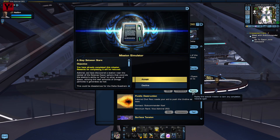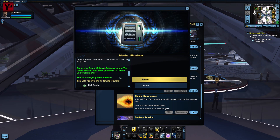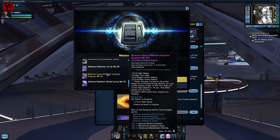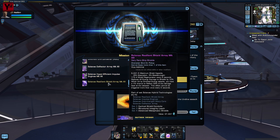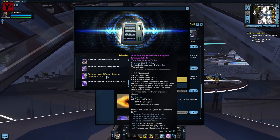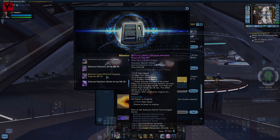For shields, impulse drive, and deflector we're going to the featured episode Step Between Stars, three times since you can only get one item on each run-through. The set is pretty solid for basic tanking: it incorporates a resilient shield array, accuracy and structural integrity bonuses on the deflector, and a rather handy proc effect on the engines that can boost speed and agility when hit by enemy fire.